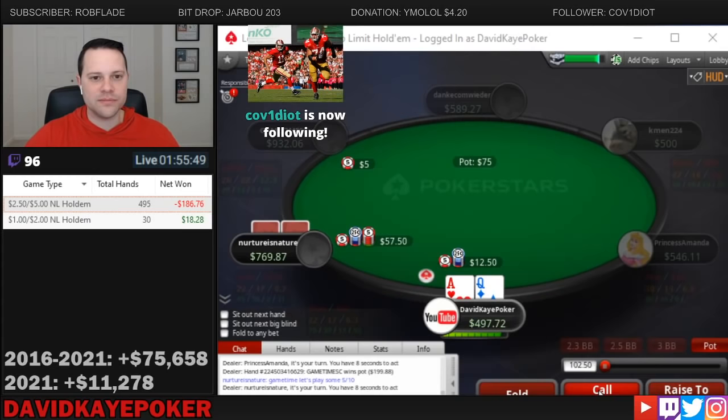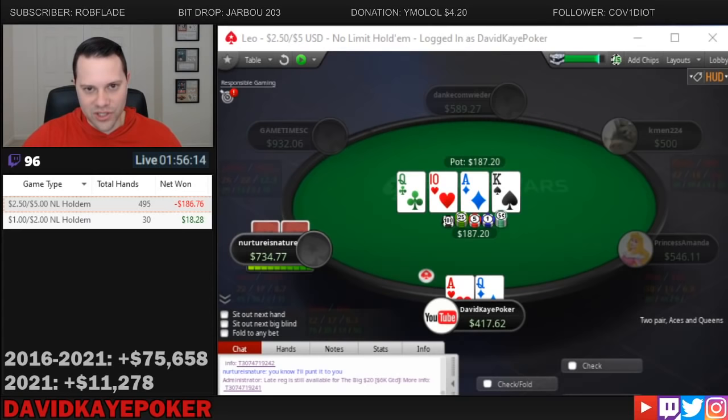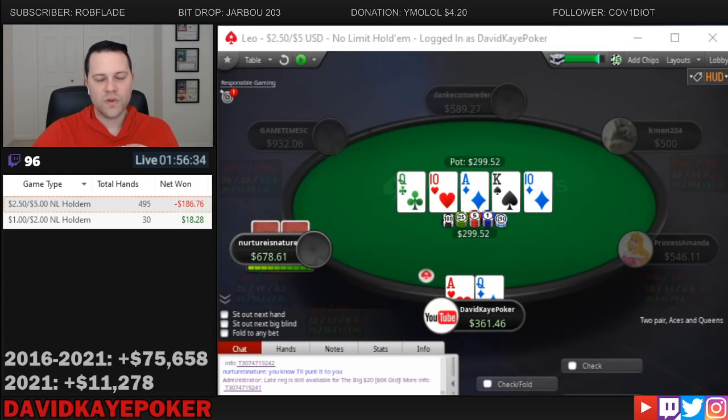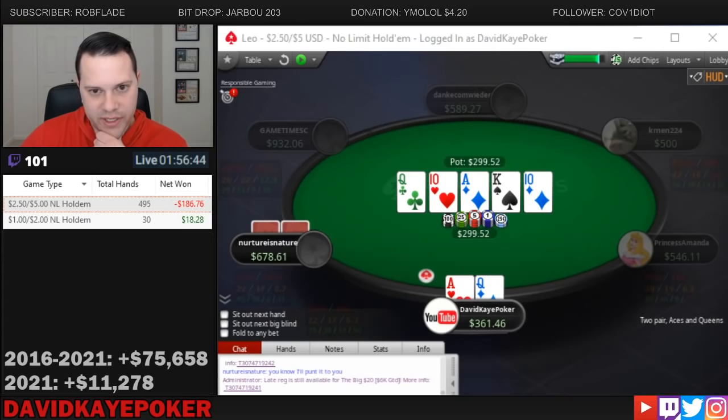We open the button with ace-queen, small blind 3-bets, and we call in position. That's a good flop for ace-queen: ace-queen-10. We don't want to do anything but call here — in general this board is much better for him than us even though we have a strong hand. Miserable turn card — really just didn't want to see a king or jack. We call the small bet with two pair and evaluate the river. 10 on the river — not a good runout. He checks, easy check back at this point, and he has the straight. He flopped it — we actually got very lucky that turn card came.